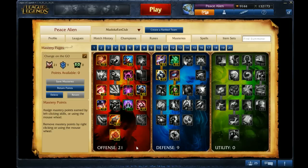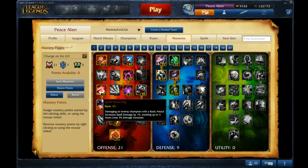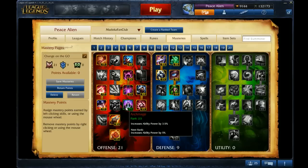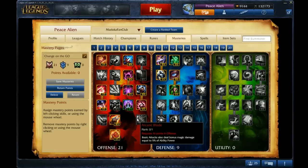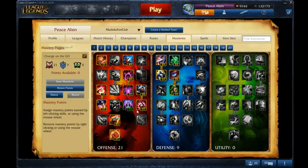As for the offense tree, basically all you want is the AP stuff. Spell weaving and blade weaving works when you auto-attack. If you don't auto-attack on her, just get Archmage and maybe Butcher or something. I took out Arcane Blade, as you don't auto-attack enough to make it worth it. And Dangerous Game works if you want to take advantage of her passive in a team fight.